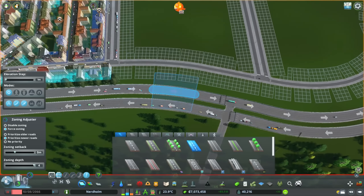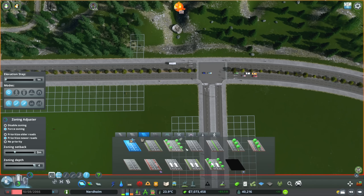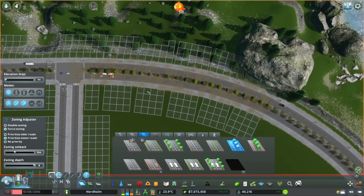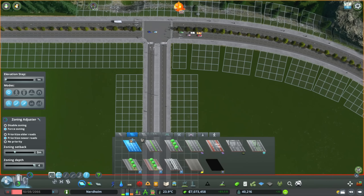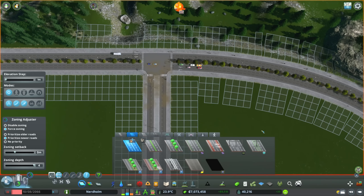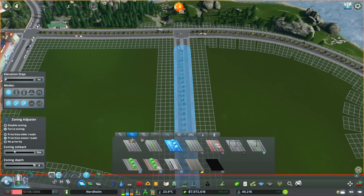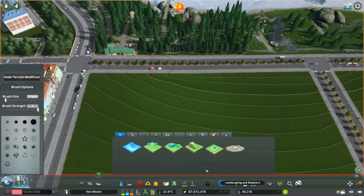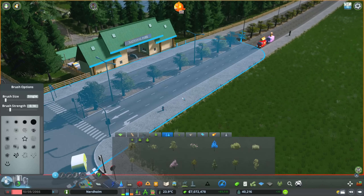I'm thinking we might go for modern city center, which might be a bit weird given that it's not really a city center — but those commercial buildings will be about the same height as the European buildings, so that's probably what we'll do. First we need to get some zoning on these roads, prioritizing the older roads for one section and the newer roads for the other section so we keep zoning on the avenue. I also want to use the six-lane road with median trees and force zoning right around this area.